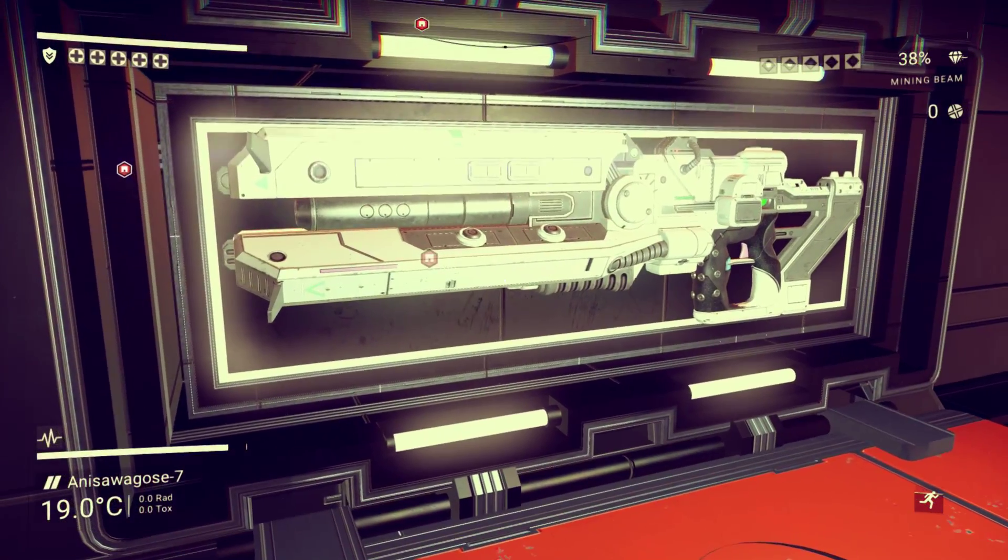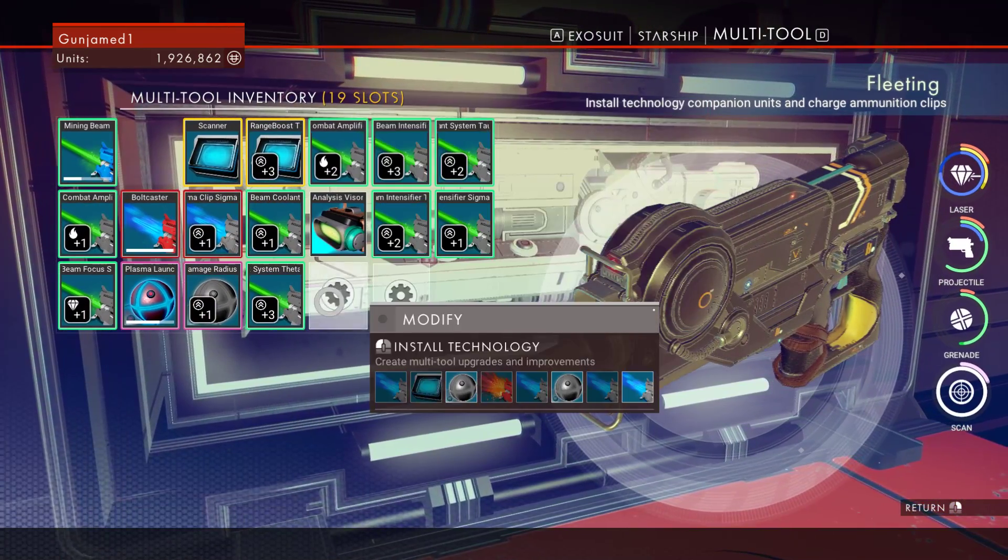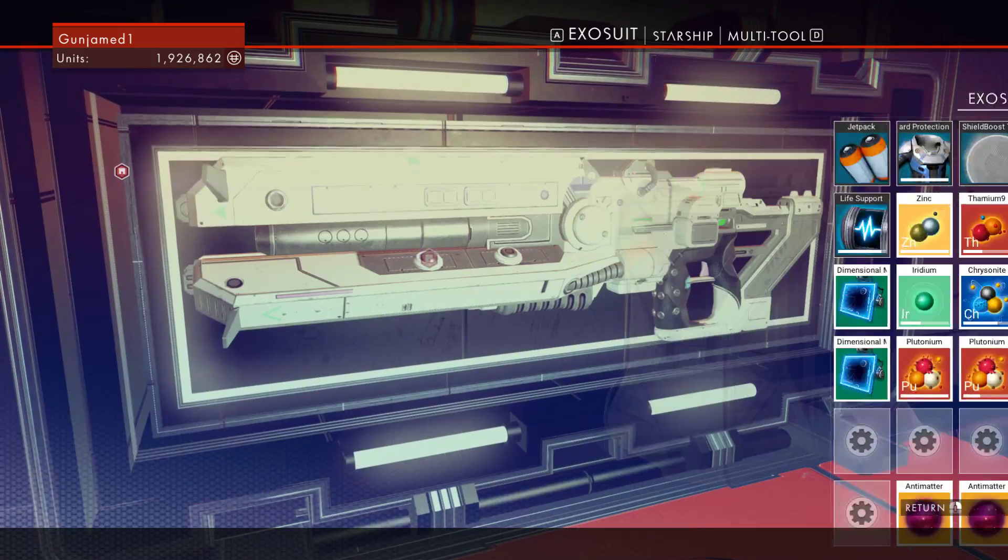So what we can do is dismantle our gun. Let's do that. Make sure we've got enough room — we've got plenty of room.